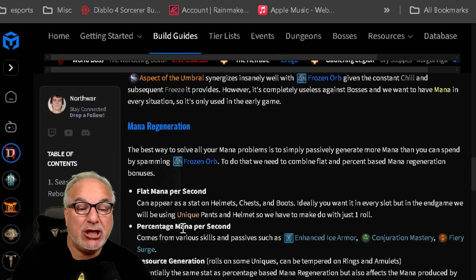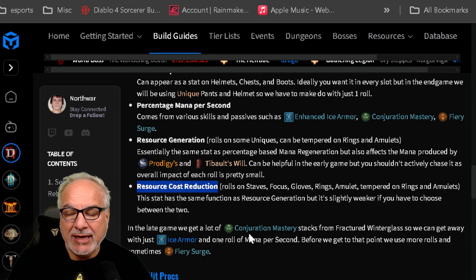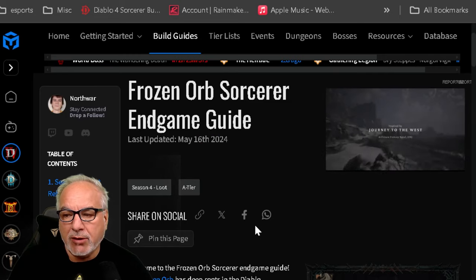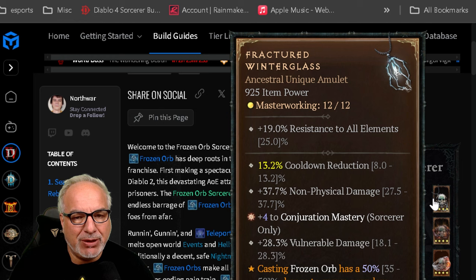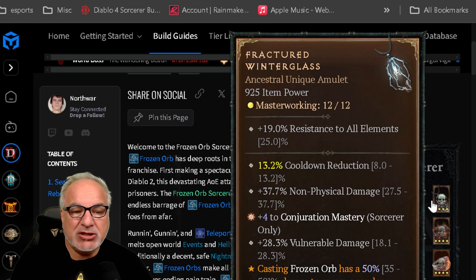The more Frozen Orbs you can throw, the better. In late game, Conjuration Mastery stacks from the Fractured Winterglass — that's why it's so important to farm Lord Zir when you can. This amulet is specific to this build; you need it and must have it. It's a game changer, so get to Lord Zir as quickly as possible.